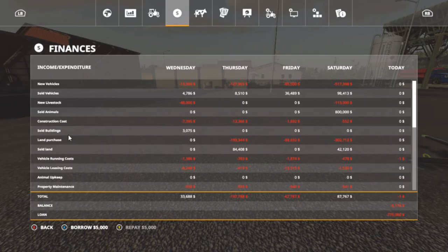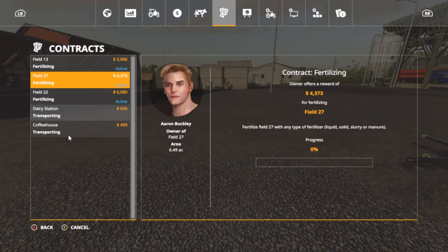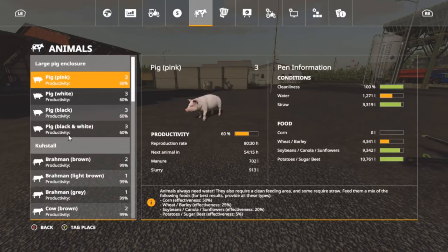We have a couple of fertilize contracts that'll bring us out pretty quick. For our piglets, we have four types — pink, white, black, and black and white — three each, giving us 12 pigs. I pulled out sugar beets, canola, and barley from the silo. They went through 214 liters of corn overnight.